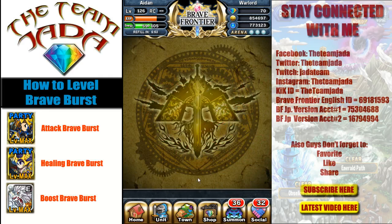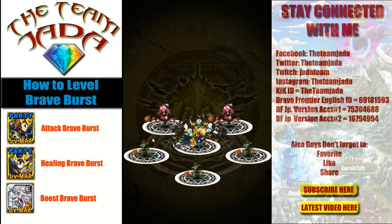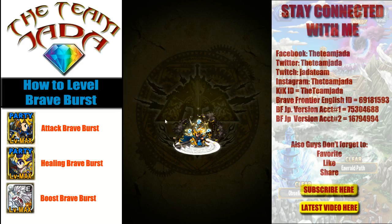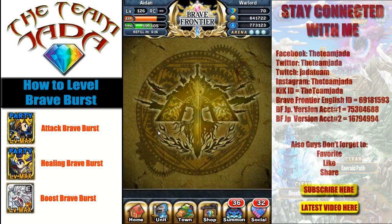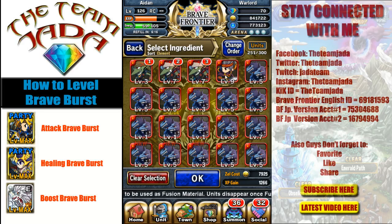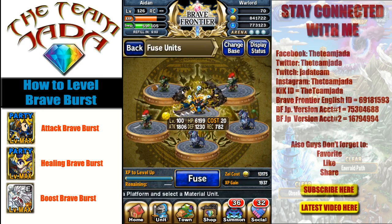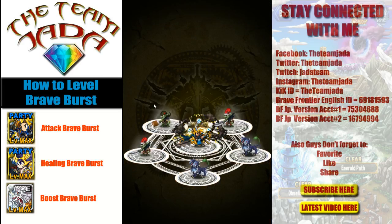It is also dependent on what level you're trying to level the Brave Burst — the amount of Zell spent is affected as well. Normally people like to try to level the Brave Burst as they're leveling up the character's level. This one I did not get anything, so five units down the drain. It is cheaper to make an attempt to level up the Brave Burst when a unit is at its lowest level — from level 1 to about level 20. Once it gets past 20, it becomes very expensive, so I wait until the unit reaches max level and then attempt to max it out.